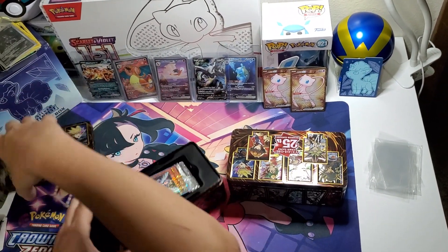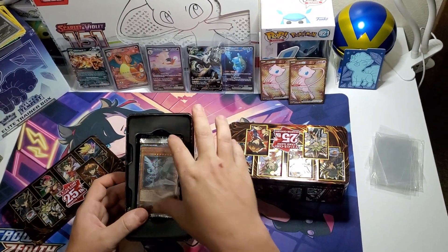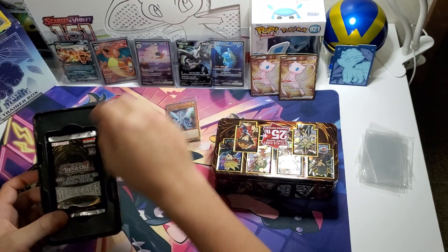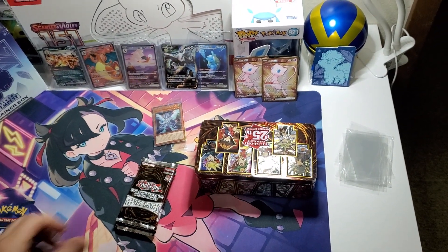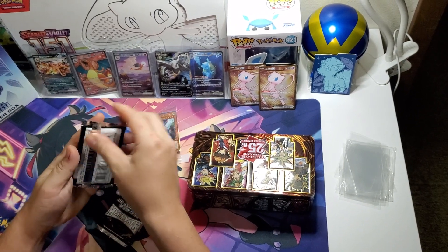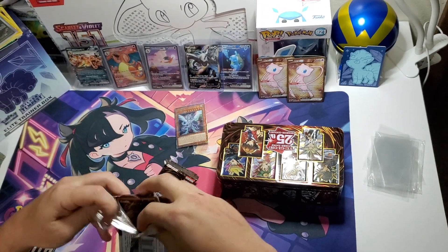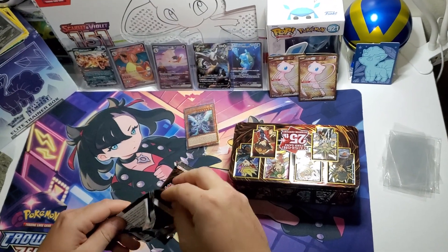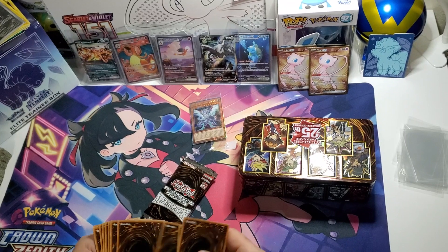Just so that would make it easier. And I got the first thing — Galaxy Eyes Photon Dragon, nice! Don't need the tins, let's get rid of those. Alright, let's check this out. Come on Fenrir — first pack, one, two, three, four.